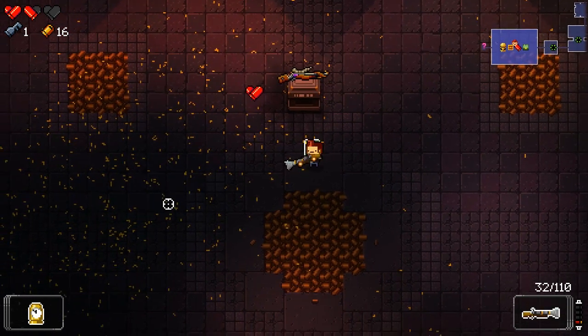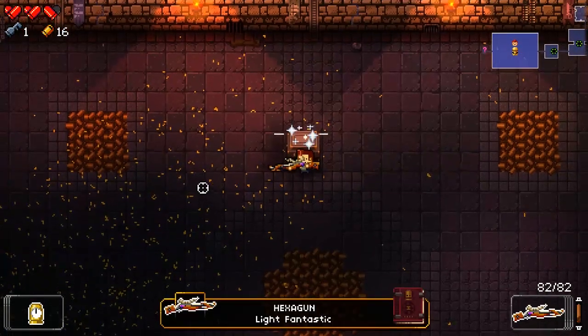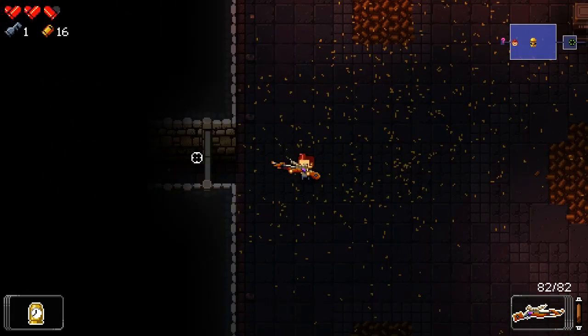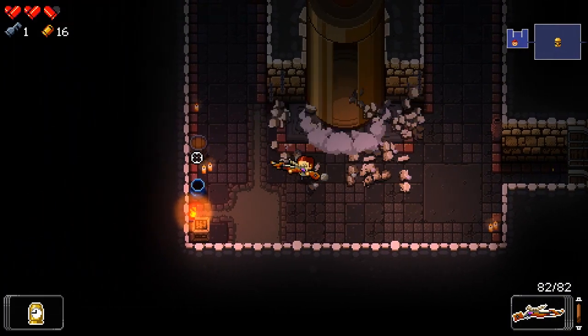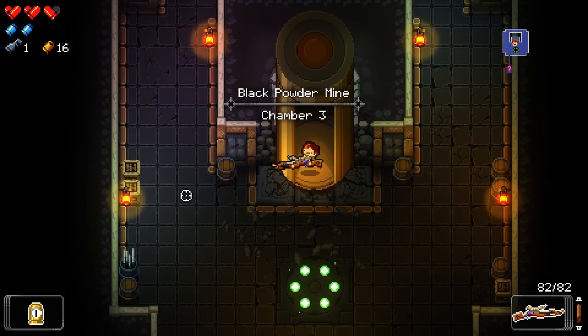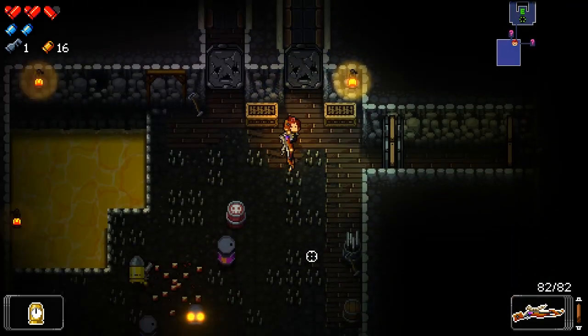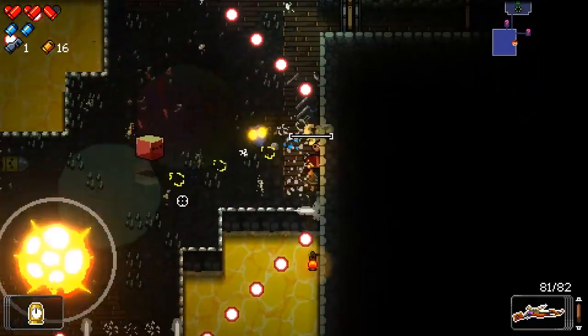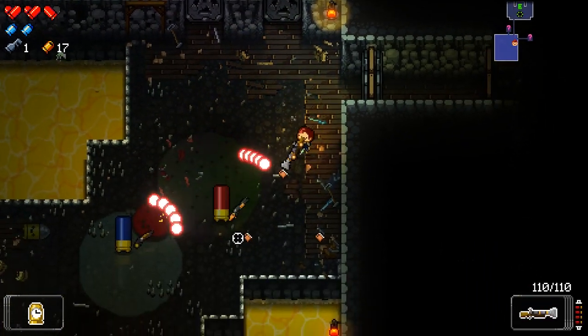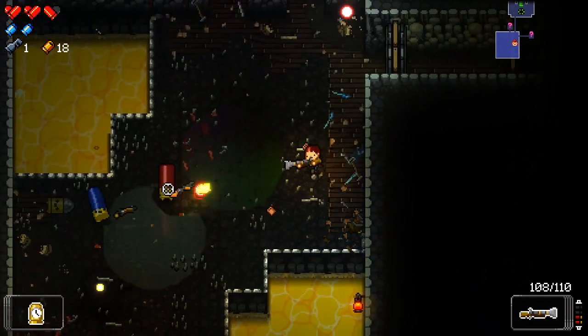Let's get ammo for this sucker. Blunderbuss refilled. And hexagon — light fantastic. My heart is pounding. Hexagon is great, good to know. Let's see what this sucker does. I see why the hexagon is great.